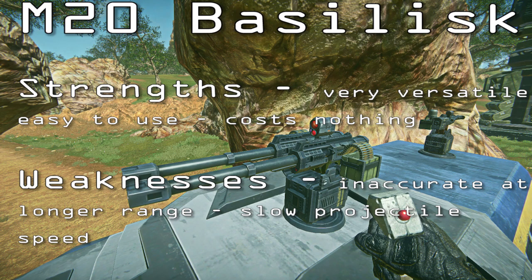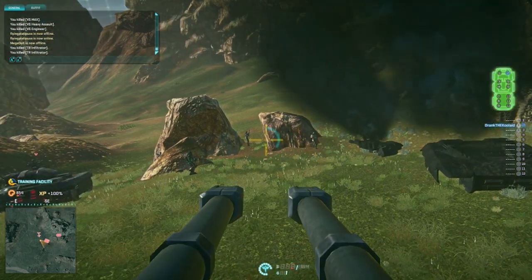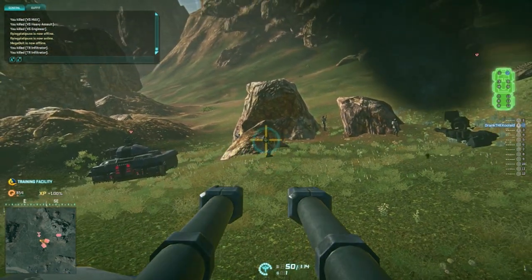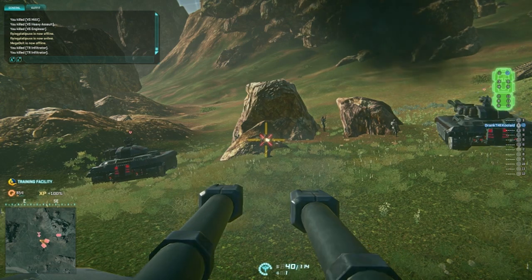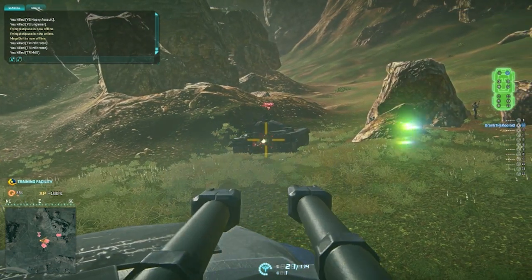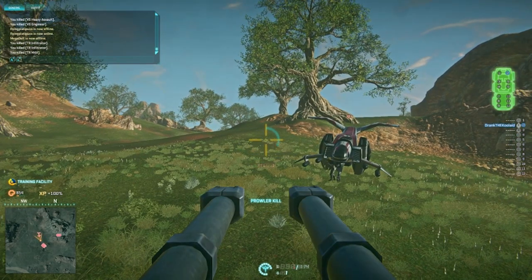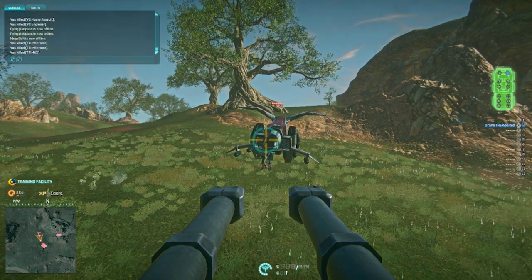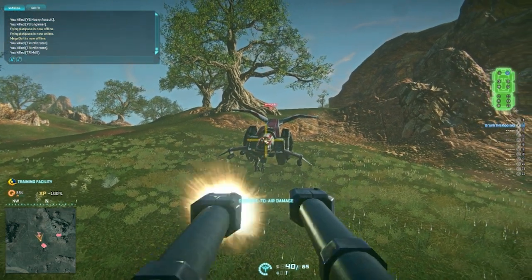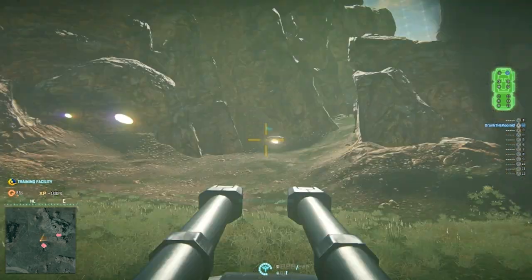We'll start with the Basilisk, which is the starting or stock weapon that everybody's going to have, filling both their weapon slots on their Sunder. The Basilisk holds 50 rounds and works like a standard machine gun. The nice thing about the Basilisk is that it is very versatile. You can kill everything in the game, and in close range, you actually can kill everything fairly quick. It only takes about 4 hits to kill an infantry at close range. You can drop down an ESF in about 30 rounds, about half a mag.